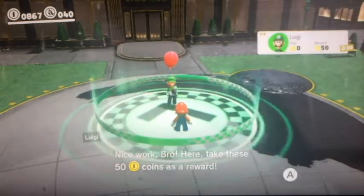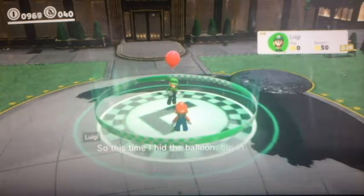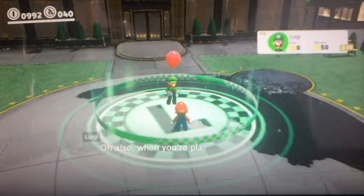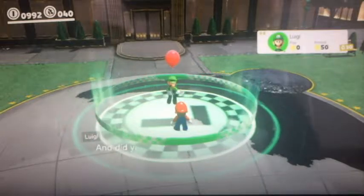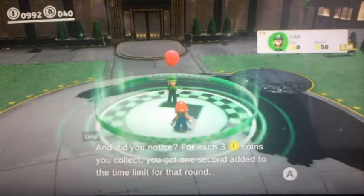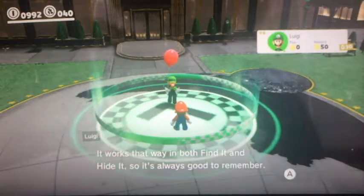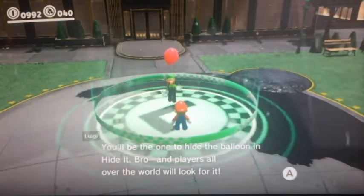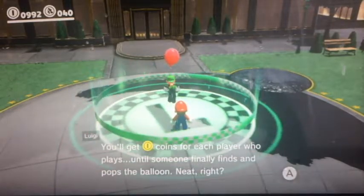Nice work — take these 50 coins as a reward, and you get a time bonus of 75 coins. Luigi hid the balloon for the tutorial, but in the real thing, players from all over the world will hide the balloons. When you're playing Find It for real, Luigi will need a few coins from you. For each three coins you collect, you can get one second added to the time limit for that round. It works that way in both Find It and Hide It.